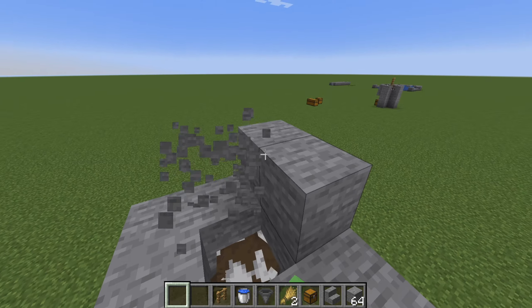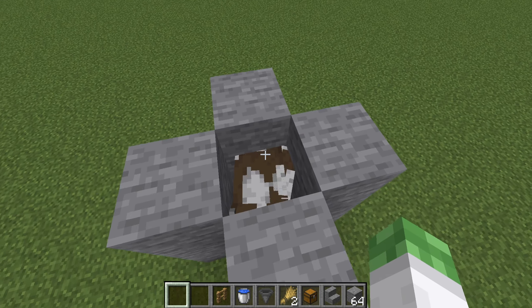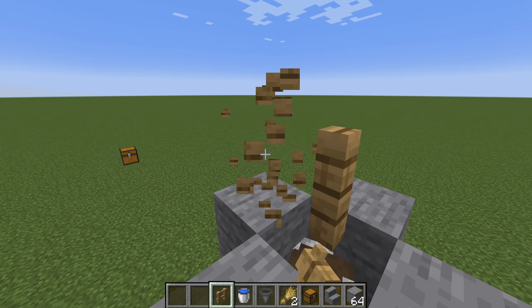After both of the cows are in your trap you can then break the corner platform and the stairs. Once both cows have been led into the hole, it's now time to place the fence post above them to stop the cows from escaping.